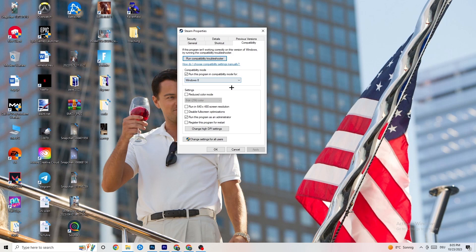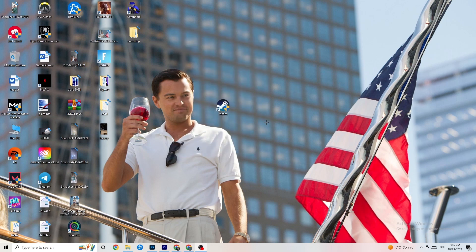Enable 'Run this program in compatibility mode for' and select the latest Windows version you have. Afterwards, disable 'Reduce color mode', disable 'Run in 640x480 screen resolution', disable 'Full screen optimizations', and enable 'Run this program as an administrator'. Then hit Apply and OK.